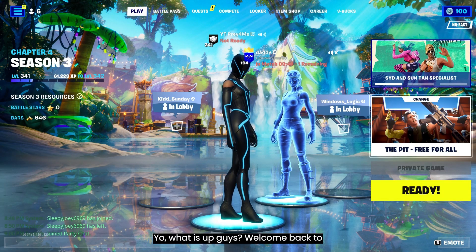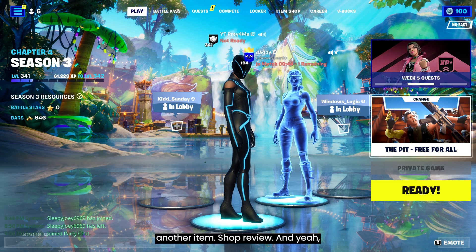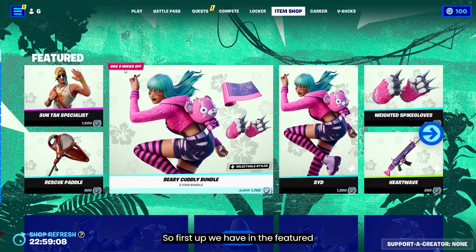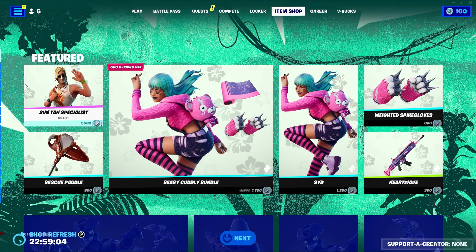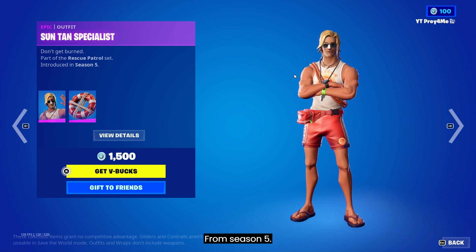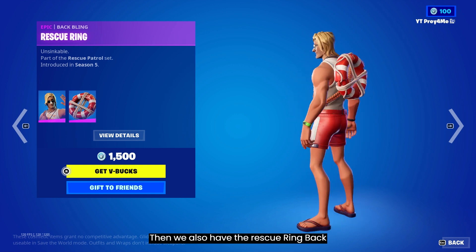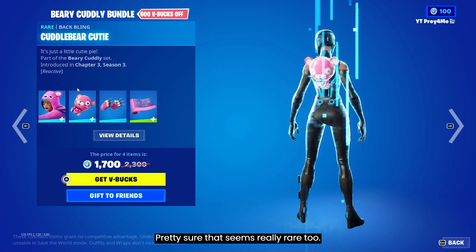Yo, what is up guys, welcome back to another video. So in today's video I got another item shop review, and yeah let's hop right into it. First up we have in the featured section the Suntan Specialist — I haven't seen this skin in quite a while, from Season 5. We also have the Rescue Ring back bling; pretty sure that skin is really rare too.